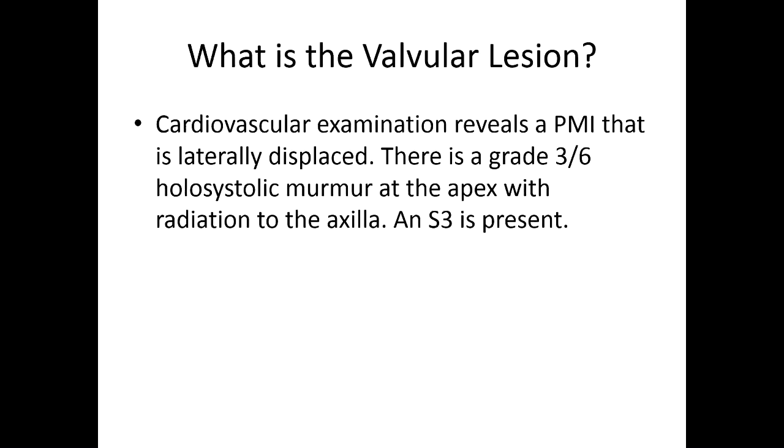Okay, so the first one. Cardiovascular exam reveals a point of maximal impulse that is laterally displaced. There is a grade 3 out of 6 holosystolic murmur at the apex with radiation to the axilla. An S3 is present. So tell me what the valve lesion is and what you identified in this question, Sam, that helps you figure that out.